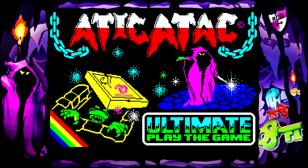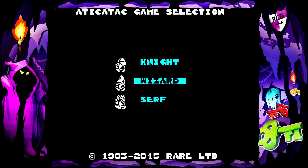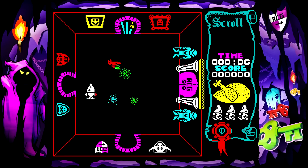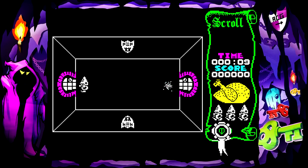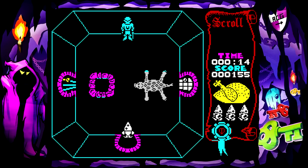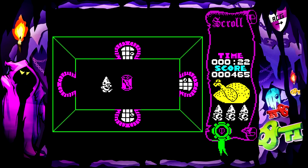We get a choice of three different characters — a knight, a wizard, or a serf — and the only difference between them is their attacks, but also they have different shortcuts. So we're going to play as the wizard today, and I believe the shortcut for this particular character is the clocks. The whole idea is to find the pieces of the golden key and escape through the exit door with the key.